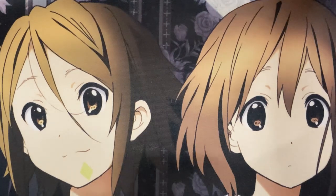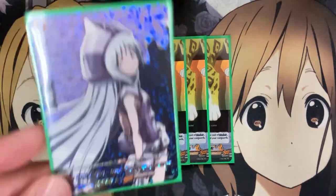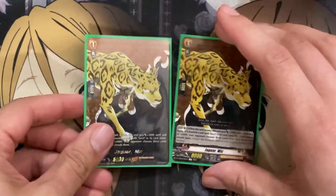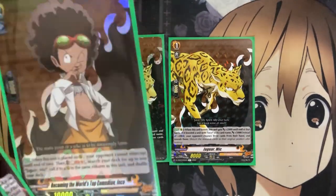Moving on now to the grade ones. I run three copies of Moving at High Speeds with a Keen Sense of Smell Mick. When this unit is put from rearguard into your soul for the cost of Oversoul, you may soul charge one. And if you soul charge a trigger unit, you can choose one of your vanguards and get plus 5,000 to end of turn — a great option if you have a Persona Ride that turn, or if you accidentally soul charge a trigger off of your Mick for the Oversoul. And for the other grade one Mick, we run two copies of Jaguar Mick. On rearguard, when this unit boosts, it gets plus 2,000 till end of that battle. If it boosts a unit with Joko in its card name, it gets plus 5,000 instead. Your opponent also chooses three cards from their hand and reveals them, giving you more of an option to see what your opponent has for guard restrictions. You can also call this card out for your Top Comedian Joko as an additional card for the boost.